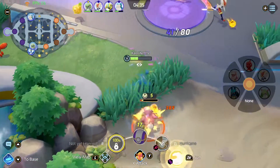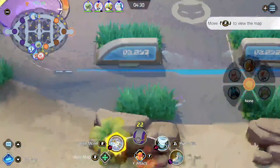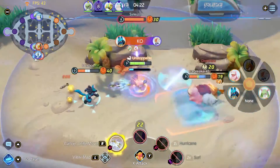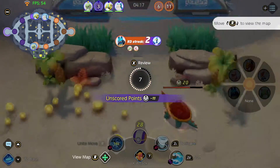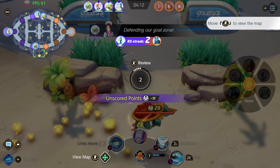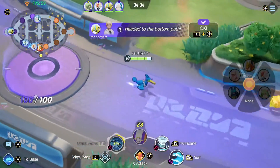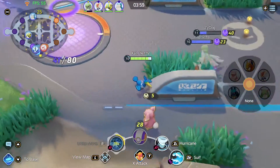Let's kill this Lapras so we can get my Unite — oh yep, got it! Now we have one of the best Unite moves in the game in my honest opinion. When you're getting attacked from two different directions there's nothing you can do, but the fact that I was able to kill Lucario and Slowbro at the same time while being attacked by three different people. The Unite move is so strong — people usually just run from it, but they just stood there.